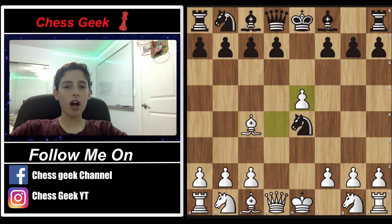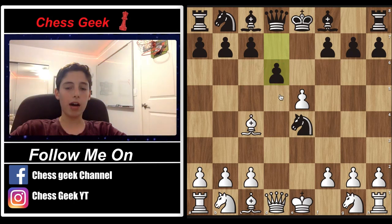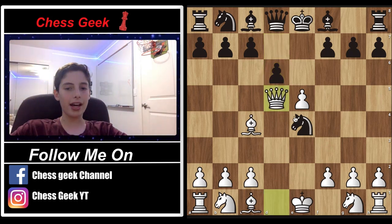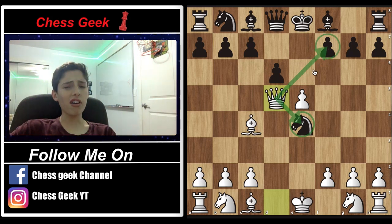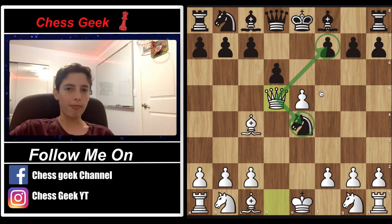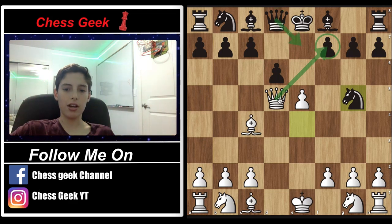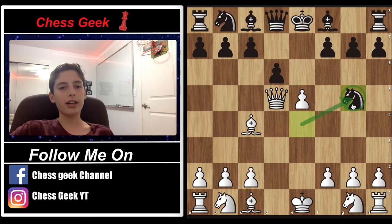Let's go back and talk about another thing you might see black do. If black goes ahead and plays this move, trying to take away the only pawn I have in the center — since this pawn has already been taken — trying to remove my last hope of controlling the center with a pawn, you're going to move your queen here. Black cannot capture because you're going to mate next move, and you're also threatening to capture the knight, so you're threatening both the knight and mate. It's very hard for black to find a move, although there is one good move.